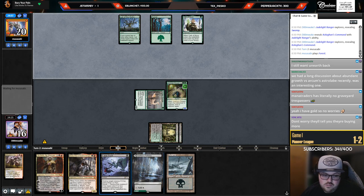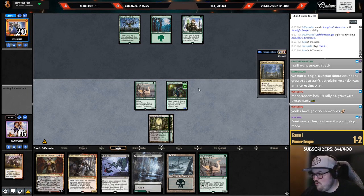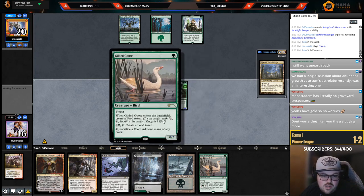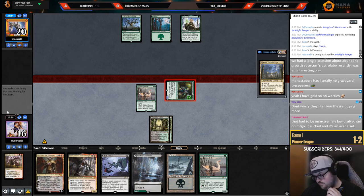Maybe that was a bad play because I don't have a red source left over — now I do. I think I'm just going to Ob here, sack the Ranger. I can go Goose, land, sack the Ranger. I think I like that because my Jadelight Ranger is probably not going to be great next turn if they play Old Growth Troll, which I assume they probably have. They'll tell you they're buying more — they always do. Attack you for three.